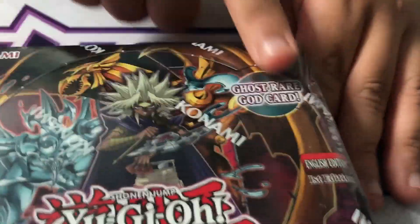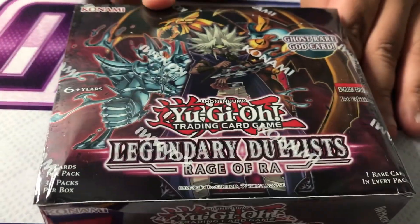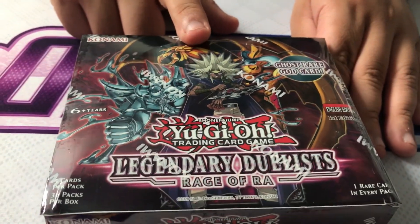So what's up with this set? Basically, you can read the description right here — Ghost Rare God Cards. That's our chase card. We can pull the Ghost Rare Ra as showcased right here. You can also see an alternate version, the Ghost Rare Winged Dragon of Ra. Maybe we might pull it.